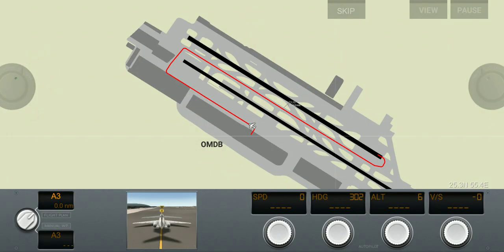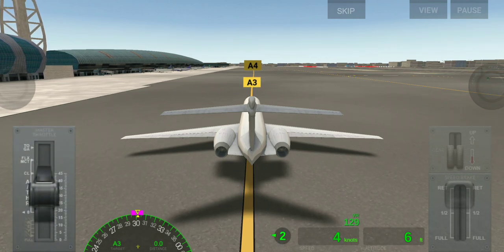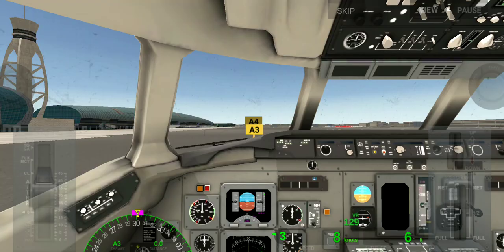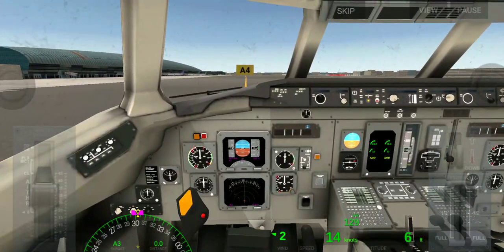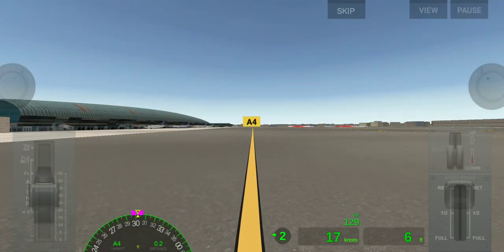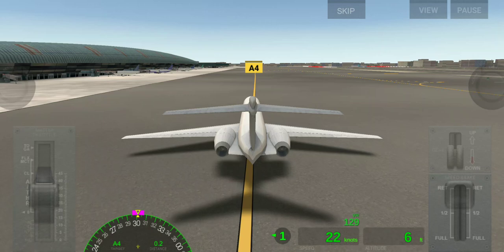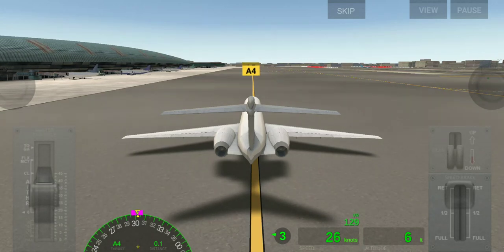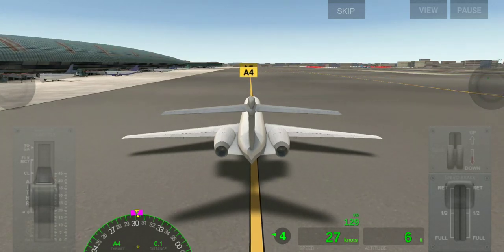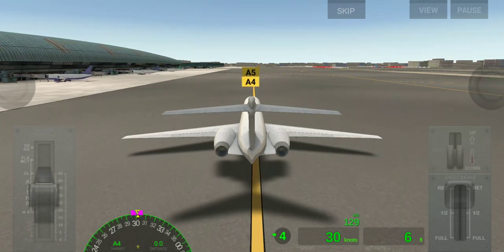Here in the cockpit view we can see different options: this is the front view, this is the dynamic view, and this is the standard view. We choose the standard view when we are at the beginner level, because we can see everything around us in this view, making things a bit easier.